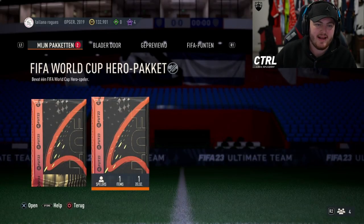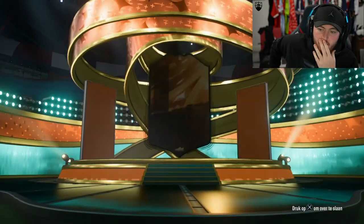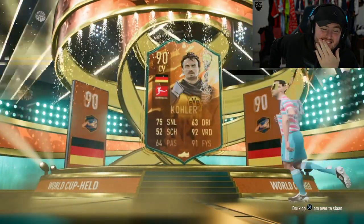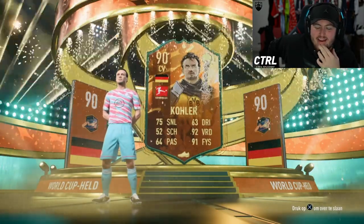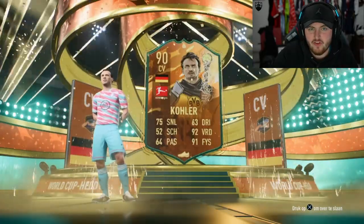We've got Robert's Hero Pack next. Hopefully not a duplicate - I think he's got three heroes in his team, so if we can avoid those that'd be nice. It's going to be Germany. Another Cola. Every time I keep thinking there's Vola and it's not. We've already been through this.